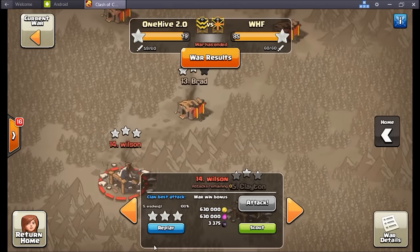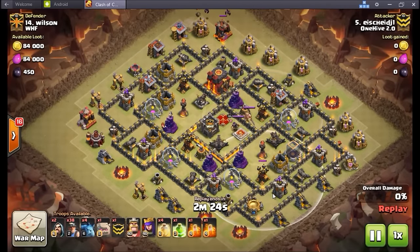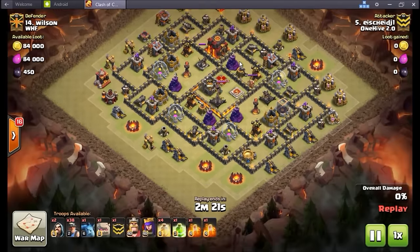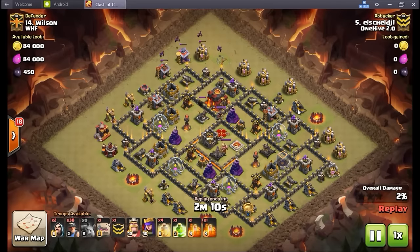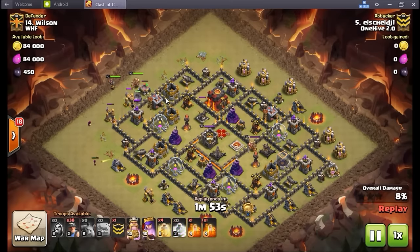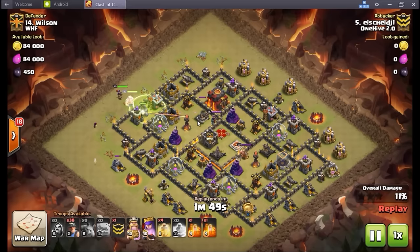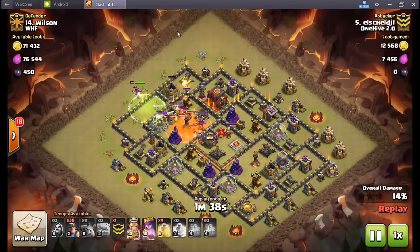One more — a 10 v 10, newer town hall 10 with level one infernos and upgraded air defenses, maybe teslas. This is Ice Man moving in — 40-40 heroes, mass miner attack. I'm seeing this become very very predominant — between miners and bowlers it's getting pretty nutty what can be done with these mass attacks. Drops some minis, gets some funneling done — sending in a golem and a couple wizards at nine o'clock to get the other side of the funnel taken care of. Drops heroes and a jump spell, lets the golem tank that inferno tower.